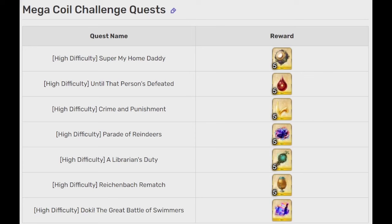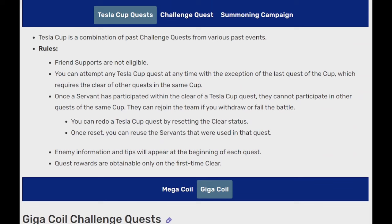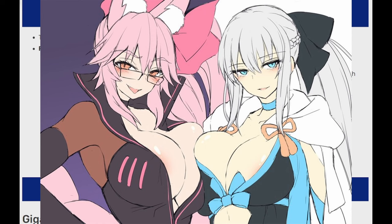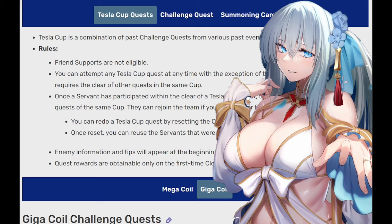As for the Tesla Cup, there are 2 sets of 7 challenge quests. With the exception of the last one, you can clear them in any order; however, the catch is you cannot use your friend's support, and you cannot use the same servant twice per set. So you have to think about at least 7 different DPS servants and 7 different support servants. Although you can get around this by soloing with certain outliers like Jouter, Summer Jouter, Coolalter, Morgan, Enkidu, Melusine, and so on.